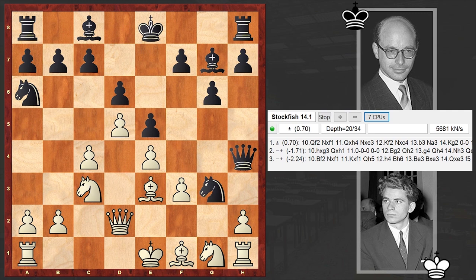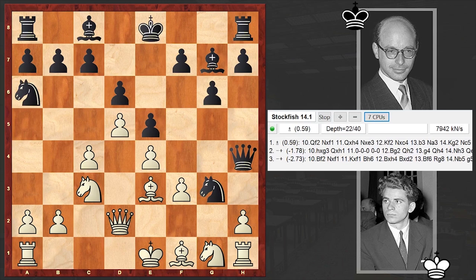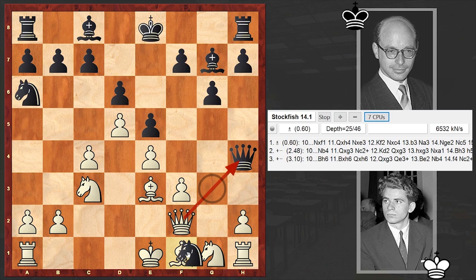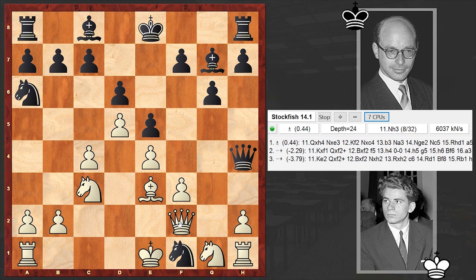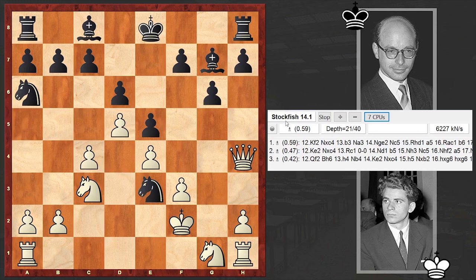He went for Nxg3 - this is something which leads to a queen sacrifice. Interestingly, years later in 1992 when Bronstein was playing against Deep Thought, he moved his queen back to e7 and didn't go for this tricky line. Now let's see how this crazy line is going to end up. Qf2, pinning the knight - White wants to win a piece - so Nf1 is the logical continuation, and on move 10 we see the queen sacrifice: Nxe3.